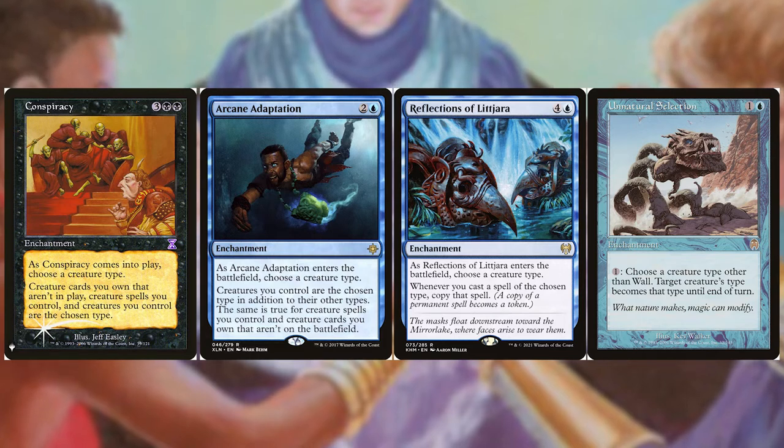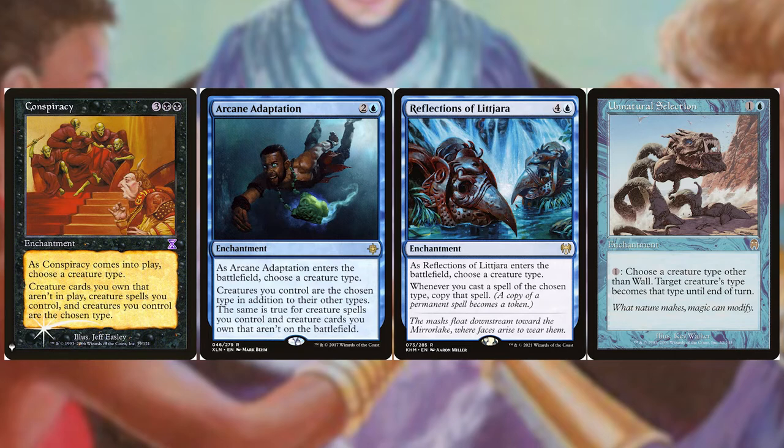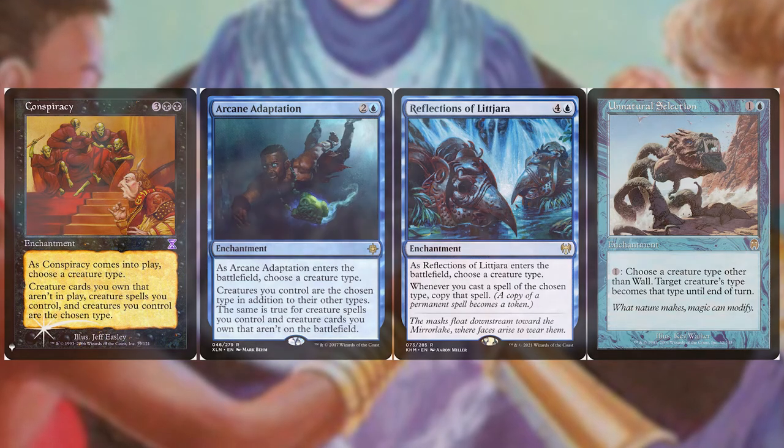The straightforward strategy is to beat down your opponent with multiple fatties and overwhelm them. By casting Kraken, Leviathan, Octopus, or Serpent, you will be getting multiple attacking tokens. If that doesn't get you through, consider some land-fixing cards to ensure your Islandwalk creatures will go through.